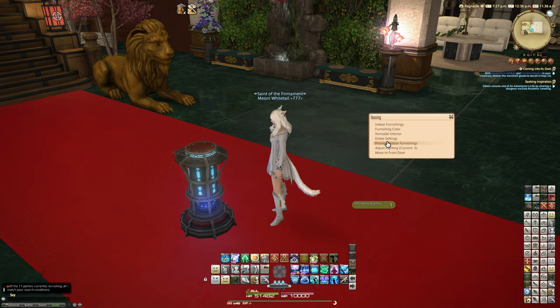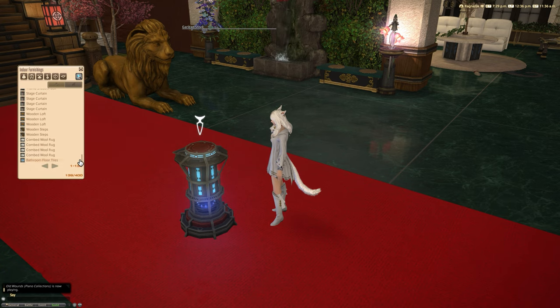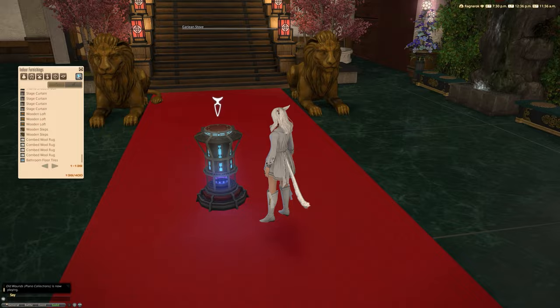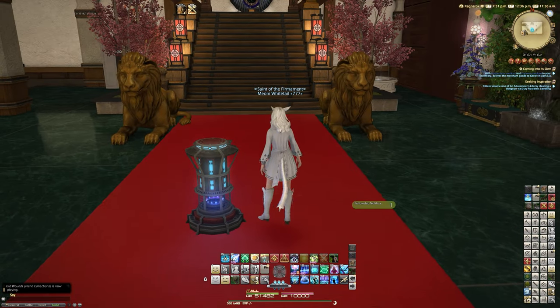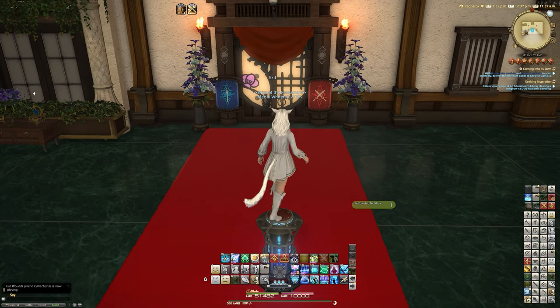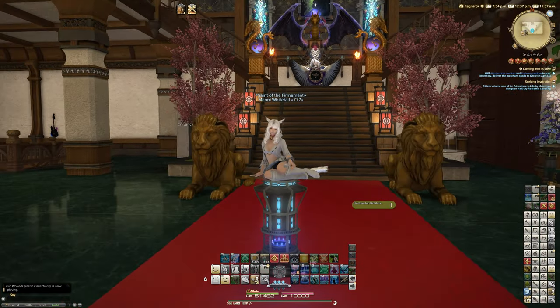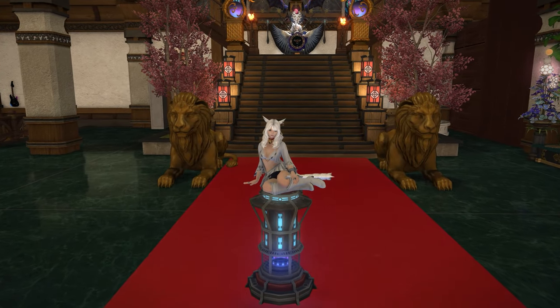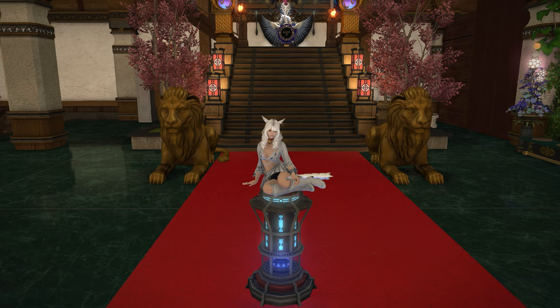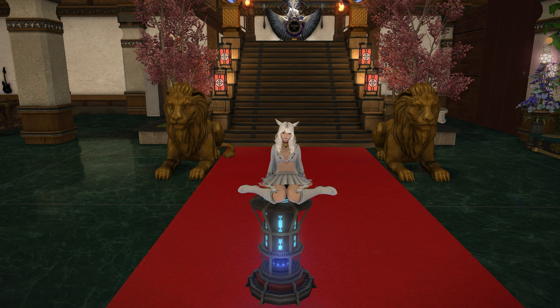Maybe if I press the right button — furnishing color — yeah, this isn't a dyeable object. But really what would dye? I guess the metal. So am I impressed with the stuff added in 6.2? Honestly, yeah. But I think a lot of the housing stuff to come that's going to impress me the most is from the furnishing design contest and other bits. The bicolor gemstone stuff is probably not for everyone, but it's nice to have set pieces like this.